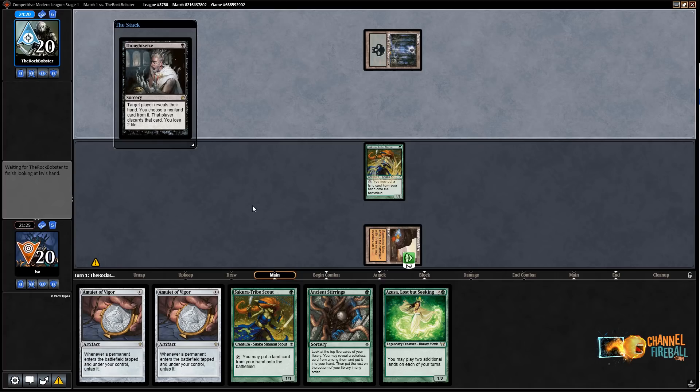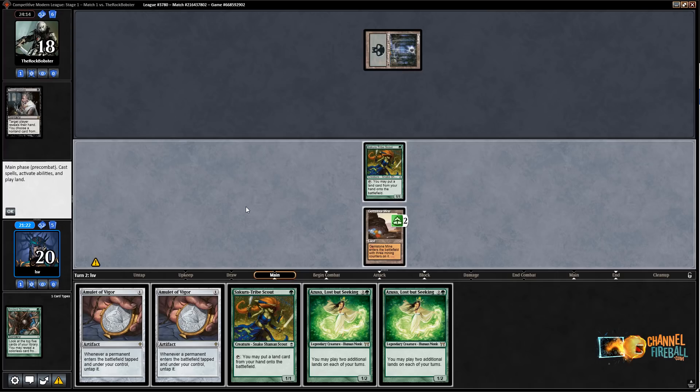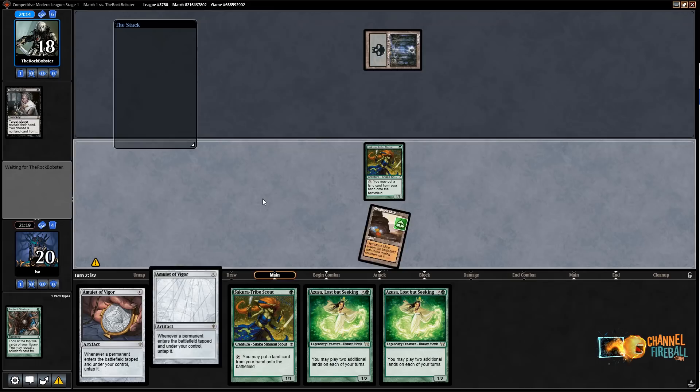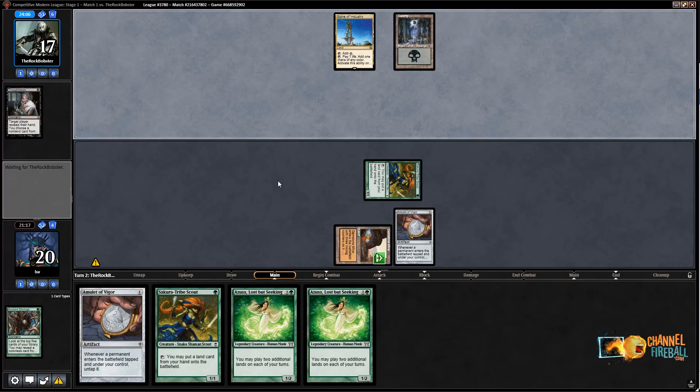If I hit a bounce land off the top I get to go off pretty nicely. Drew another Azusa instead. I'm going to play an Amulet and hit for one, hoping to draw a bounce land or Ancient Stirrings — I can't really cast anything else. Okay, we're playing against Wyrmcoil Prison here.